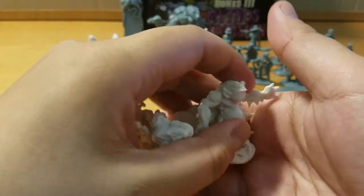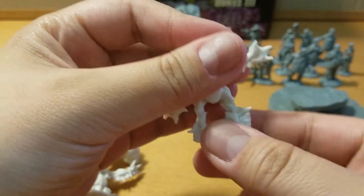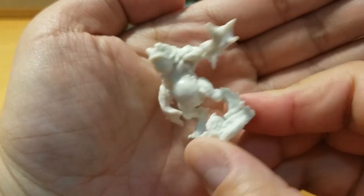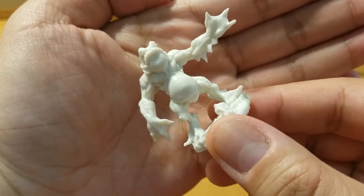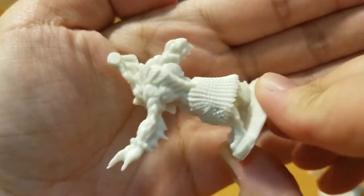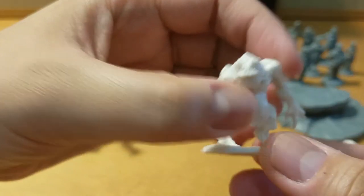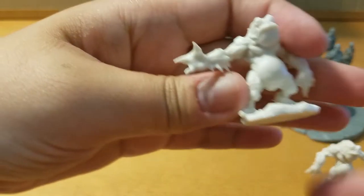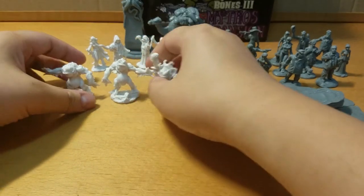Here we have a set of deep ones. I tried my very best to remember the names of these creatures because I'm not much of a Lovecraft fan, but these monsters are really cool. I think these are called the deep ones — they are frog-looking monsters, kind of froggy and toady. There are four of these guys.